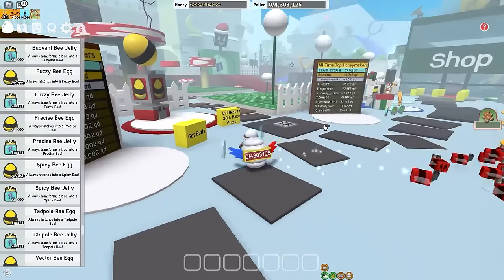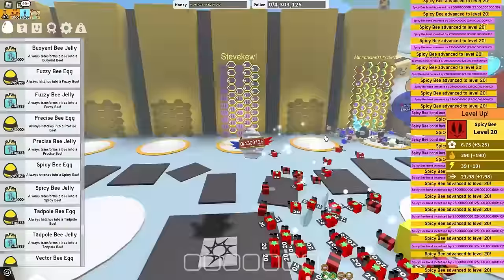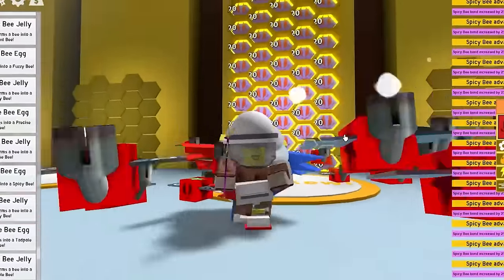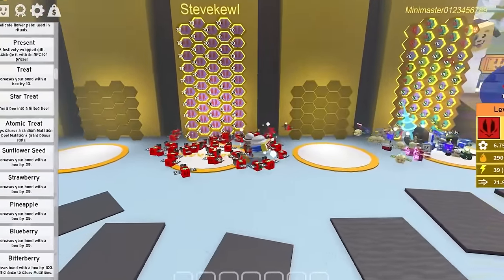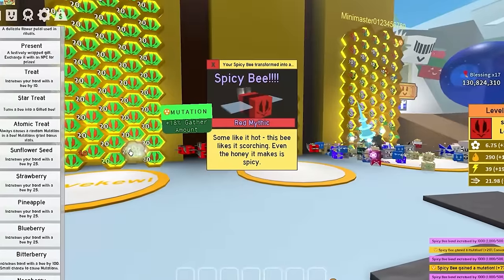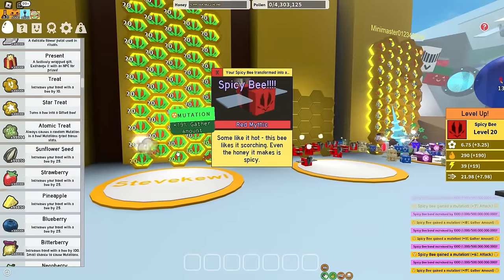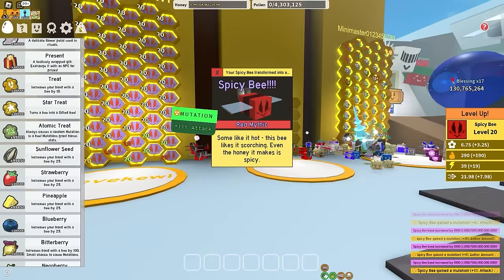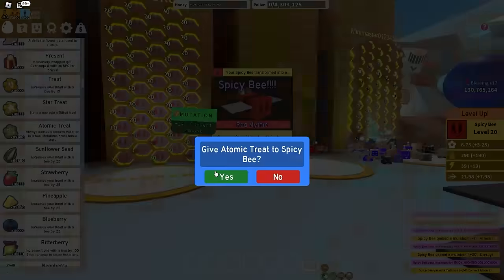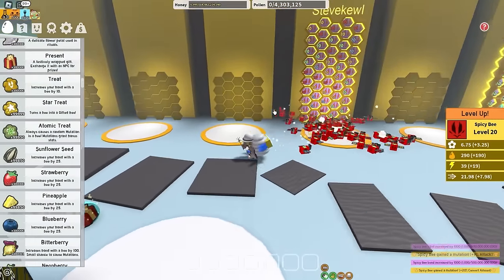But don't worry, I'm not done yet. First of all, let's step on this button, which says level beast to 20 make gifted. It levels my beast to 20 and makes them gifted. Now that I have 50 spicy bees in beast form, it's time to get mutations on all of them, because any bee becomes so much better when they get a mutation. Gather around is probably the best, same with attack — the more attack the spicy bees have, the more pollen they collect. And all of my spicy bees now have a mutation. They should be a lot more OP now.